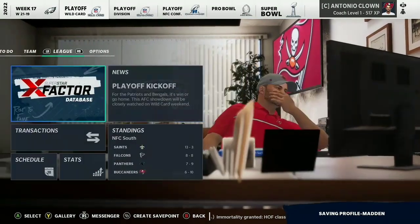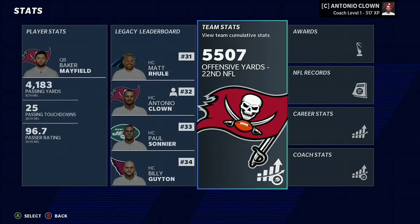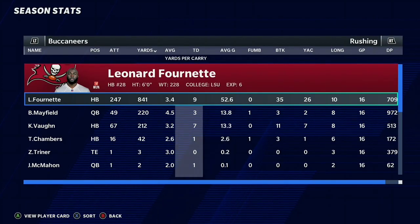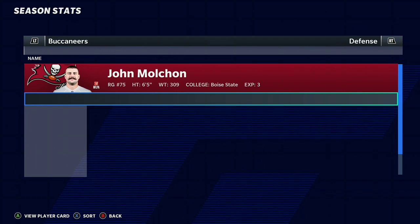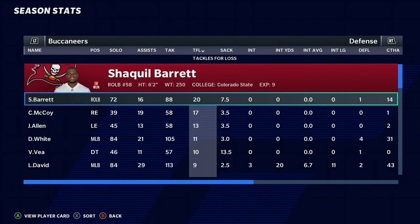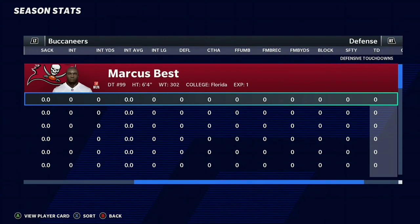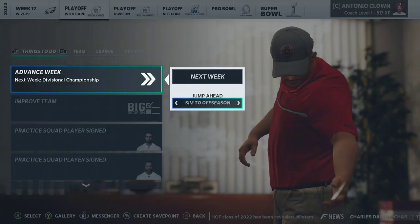Baker Mayfield does not lead us to the promised land — we finished 6-10 coming off a win over the Eagles. 22nd best offense and 20th best defense. How does this team not perform? Mike Evans over a thousand yards, OJ Howard over a thousand yards, our defense is stacked. Jamel Dean with most tackles, 20 tackles for a loss for Shaq Barrett, 13.5 sacks for Vita Vea, 3 interceptions for Lavonte David, 1 safety and zero defensive touchdowns. That makes no sense.